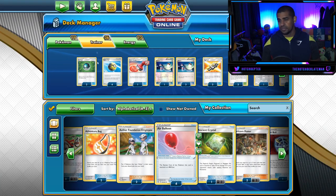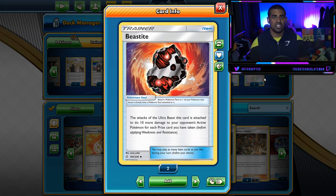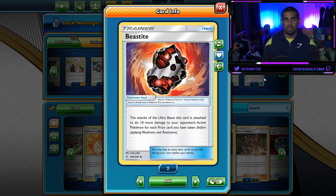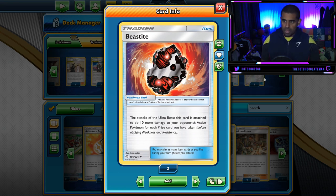We have ways of cheating out extra damage, and the main way is with Beastite. Beastite is similar to Beast Boost but it's a tool card — it only works for Ultra Beasts it's attached to and does an extra 10 damage for each prize card taken. So going back to our scenario: with three prizes taken, Touchdown does 150, but with Beastite attached you now do 180. That's a two-shot into most things, and it just scales up as you take more prizes.